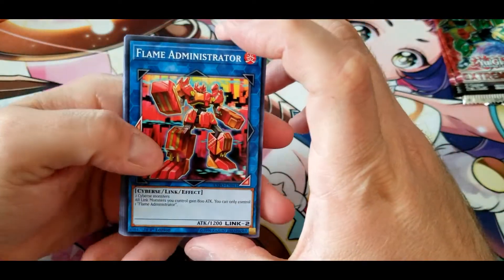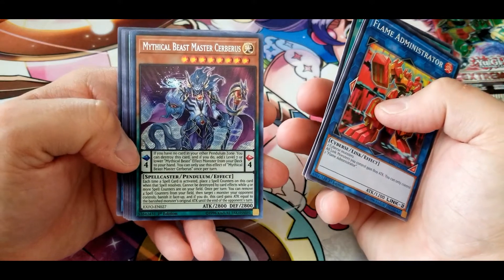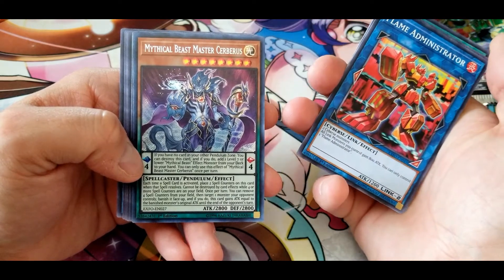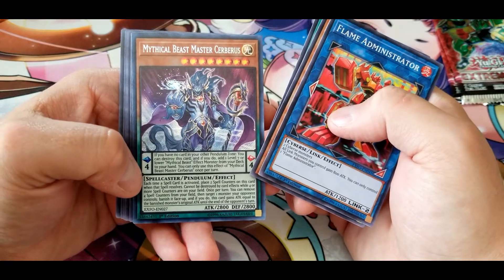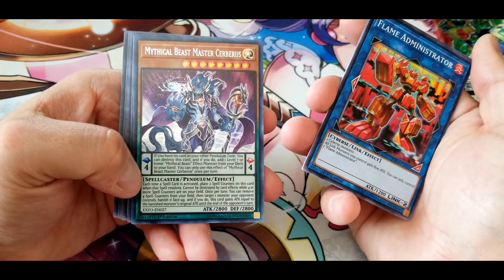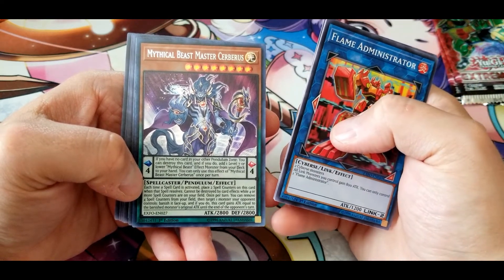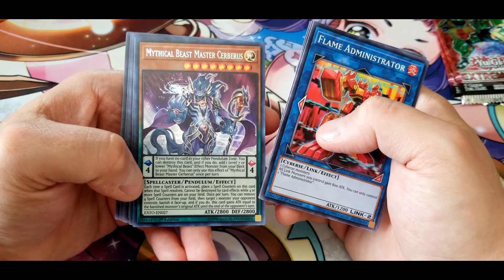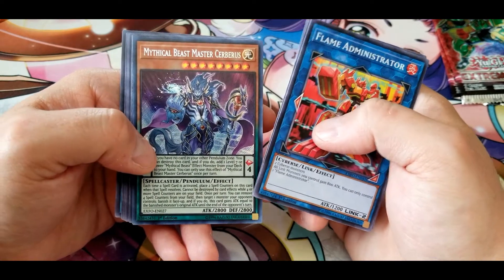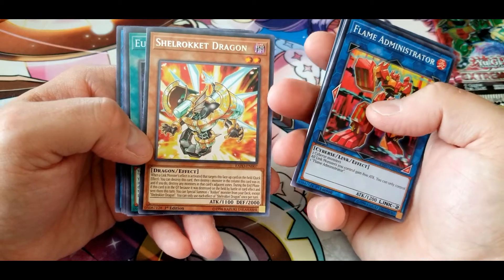Flame Administrator, Tindangle Intruder, FA Test Run. Mythical Beast Master Cerberus: if you have no cards in your other pendulum zone, you can destroy this card and add one level seven or lower Mythical Beast effect monster from your deck to your hand — once per turn. Each time a spell card is activated, place two spell counters on this card. Cannot be destroyed by card effects while four or more spell counters are on your field. Once per turn, you can remove four spell counters from your field, then target one monster your opponent controls — banish it face-up, and this card gains attack equal to the banished monster's original attack until end of opponent's turn. Quite good spot removal.